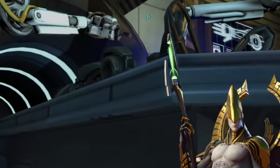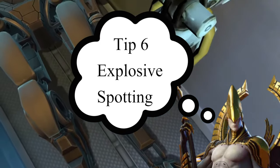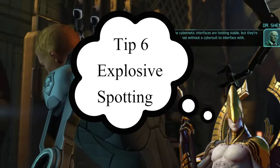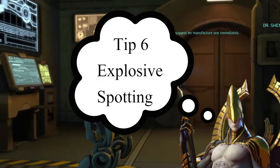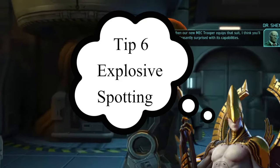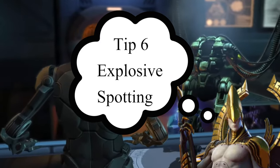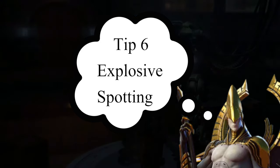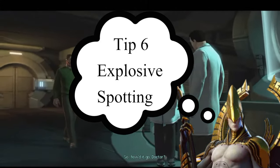Tip number six: spotting enemy packs via explosives. Packs or enemies standing next to an explosive will always prompt the option to set that explosive on fire and deal damage. This includes Faceless enemies you haven't yet seen, and also packs outside your vision range when the container is still within it. Whenever you see an explosive crate you can shoot, be aware — that means there's likely a pack nearby. It's a great situational awareness tool.